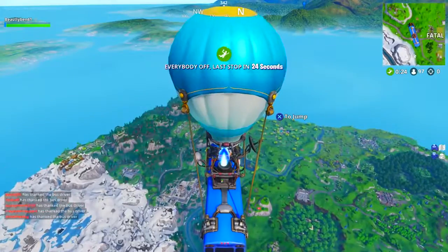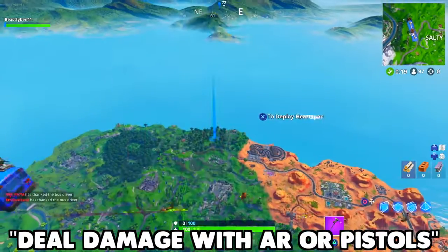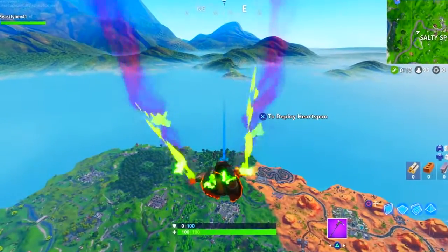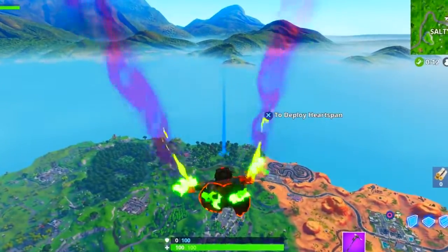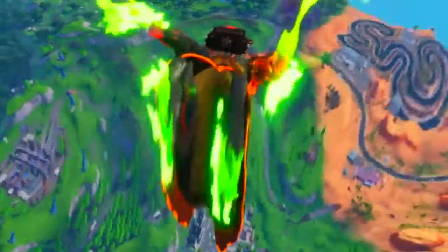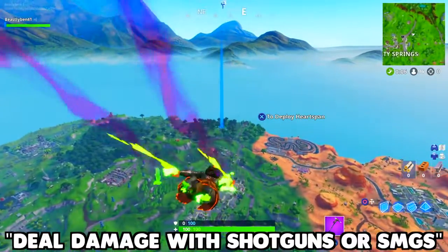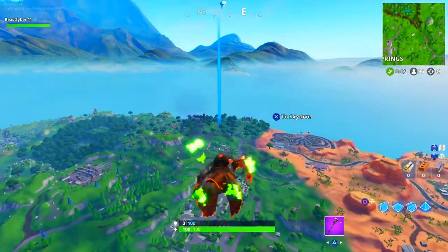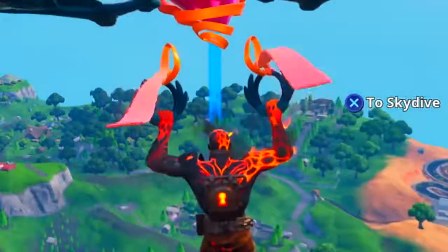First, we have deal damage to opponents with assault rifles or pistols. This one is as simple as it sounds — you just grab an AR or a pistol and shoot opponents. You're probably going to complete this one naturally. Same with the next one: deal damage to opponents with shotguns or SMGs. Another straightforward challenge — you just grab any type of shotgun or SMG and shoot opponents.